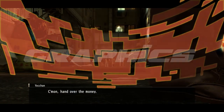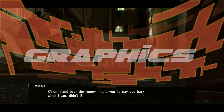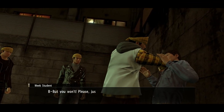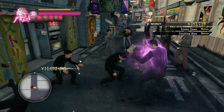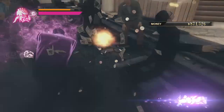What the Yakuza series has always done incredibly well is its attention to detail when it comes to designing their locations. Both Kamurocho and Sotenbori are jam-packed with details, from the crowded and lively streets to the mundane convenience stores. No stone is left unturned when it comes to designing authentic-feeling Japanese districts. The amount of care put into designing these locations makes it pretty easy to overlook the occasional poor texture that pops up.